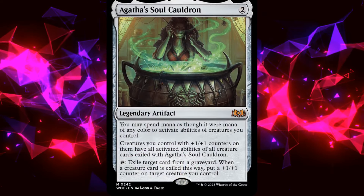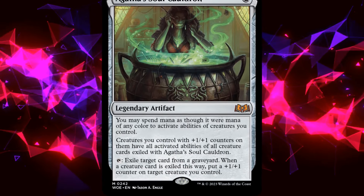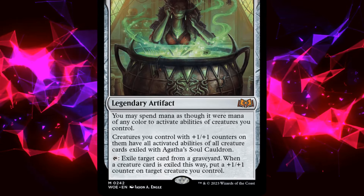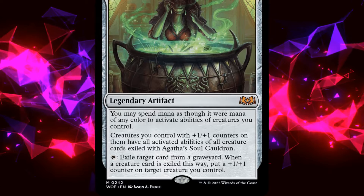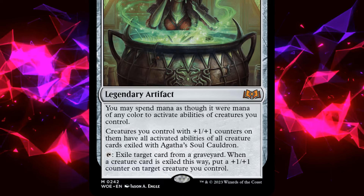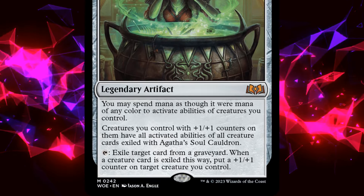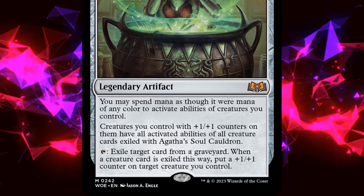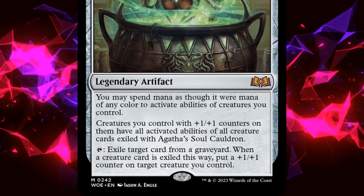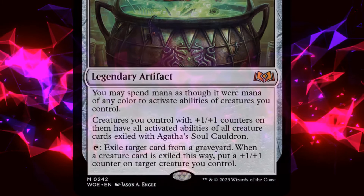Agatha's Soul Cauldron, the card our deck is built around, is a 2-mana legendary artifact that lets us spend mana as though it were any color to activate abilities of creatures we control. Additionally, creatures we control with +1/+1 counters on them have all activated abilities of all creature cards exiled with Agatha's Soul Cauldron. Finally, we may tap to exile a card from a graveyard, and when a creature card is exiled this way, we put a +1/+1 counter on target creature we control.